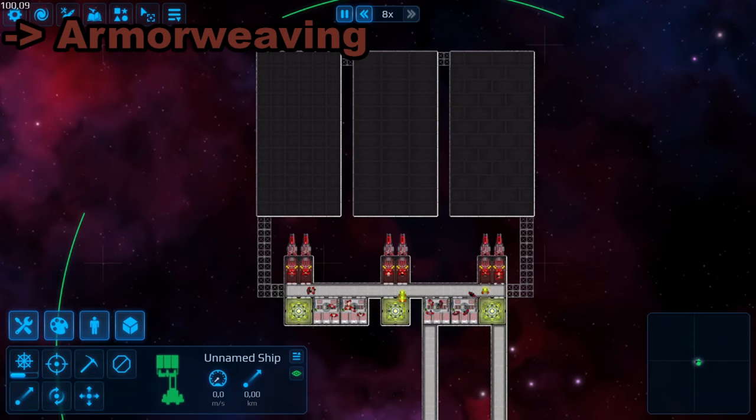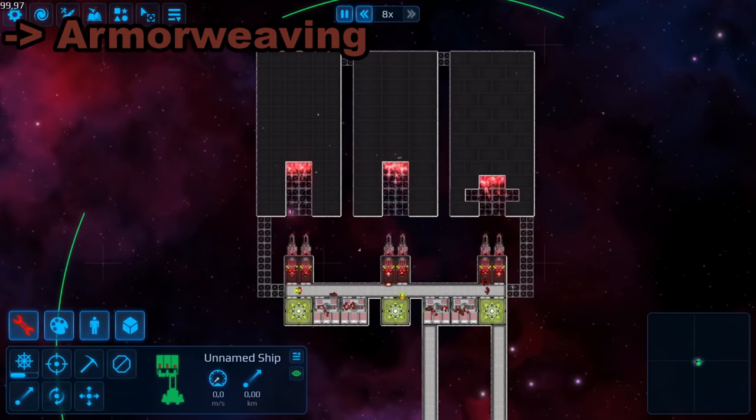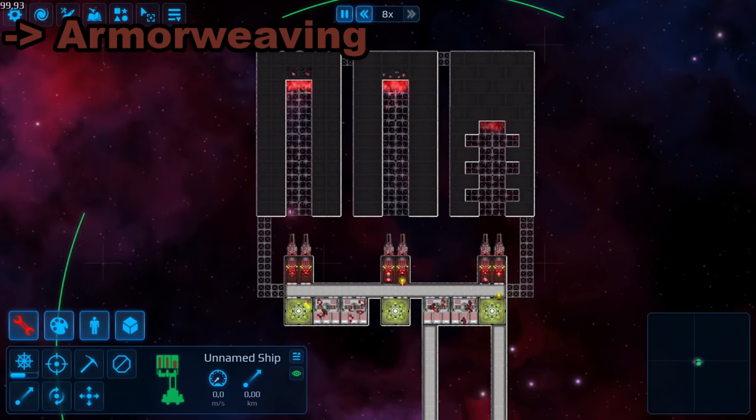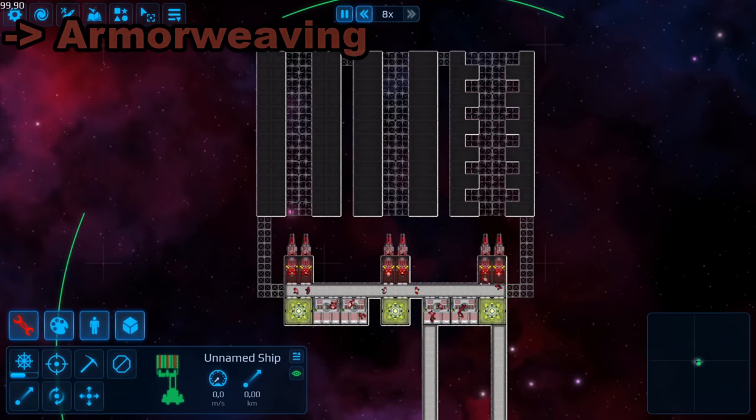Armor weaving is the technique of stacking armor that is always displaced by one tile in order to overlap. The reason is that you force the enemy to burn through more tiles than he would actually need. This way you artificially increase the HP of your frontal armor without adding anything, and always build it perpendicular to the expected incoming damage.